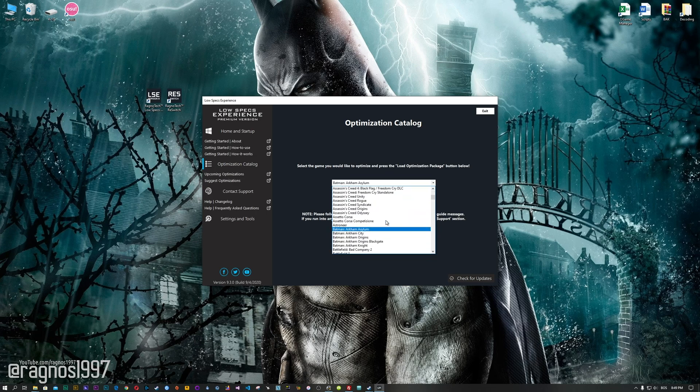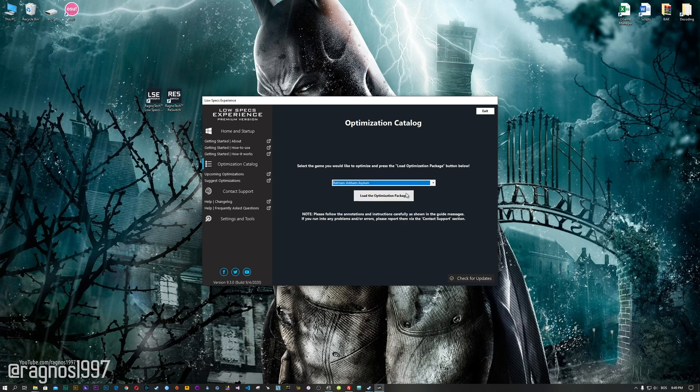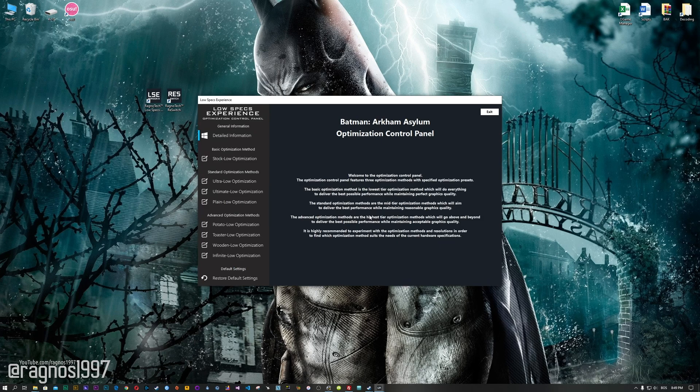From this drop-down menu select Batman Arkham Asylum and then press load the optimization package. The Low Specs Experience will automatically check if your game is supported by this optimization. If it is, press OK and the optimization control panel will load.